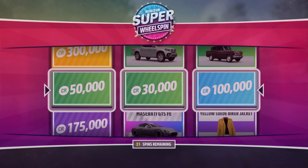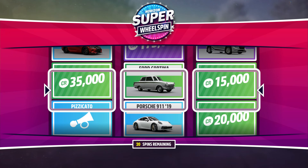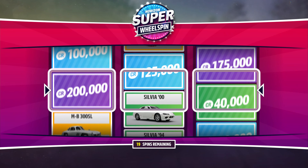Go into the My Horizon menu and spend those wheel spins to collect your credits. Now, is it worth getting the regular wheel spins? If you only get the Super Wheelspins, that's 90 cars and 3 rewards per Super Wheelspin, meaning 270 total rewards.